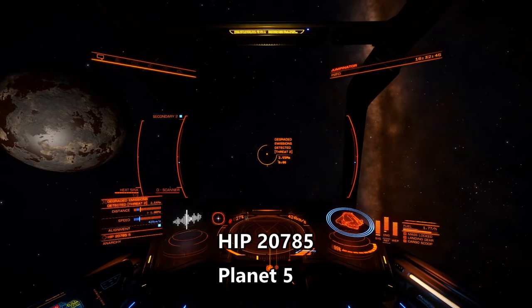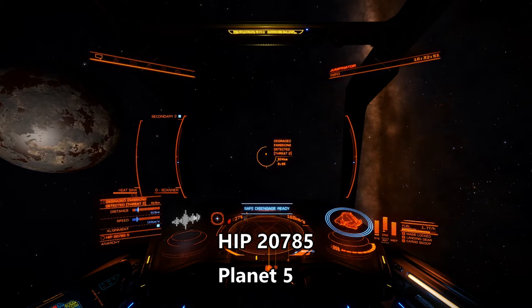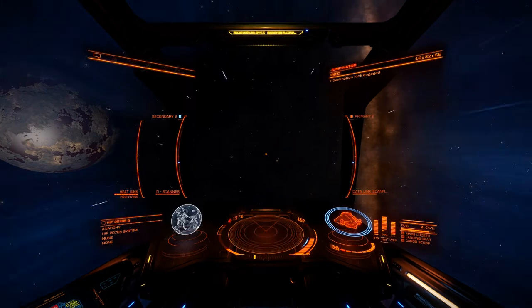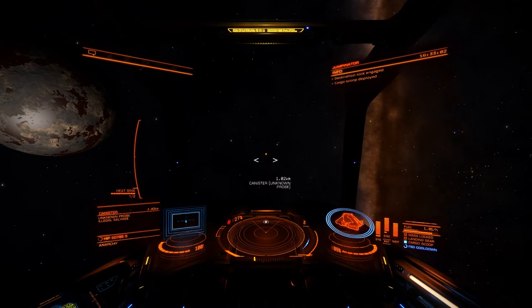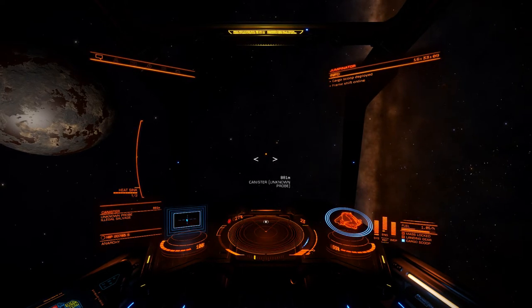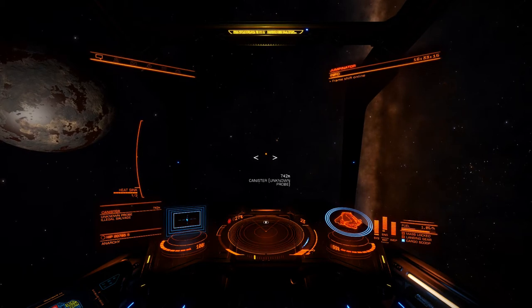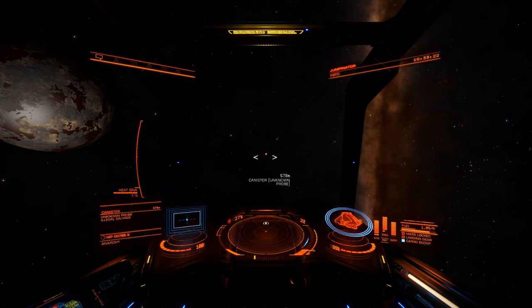Getting an unknown probe is a pain — it takes a while. You have to find an ammonia world. I'm using this one here, and you have to cruise around it and around it until you locate an unidentified signal source that is a degraded emissions threat level 2. Inside you will find an unknown probe. Note that this is only taking a few seconds in my video but I had to circle that planet for three and a half hours. I'll put the location of the planet in the comments below. Once you have both the artifact and the unknown probe, you're ready to go to the system where the site is.